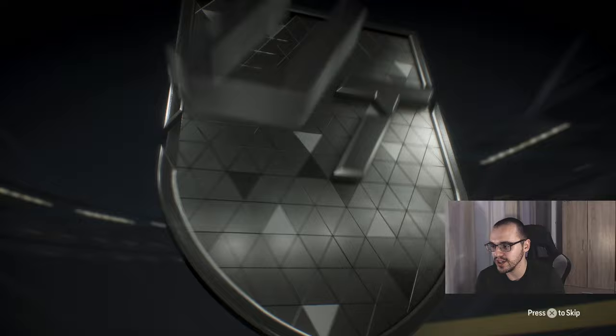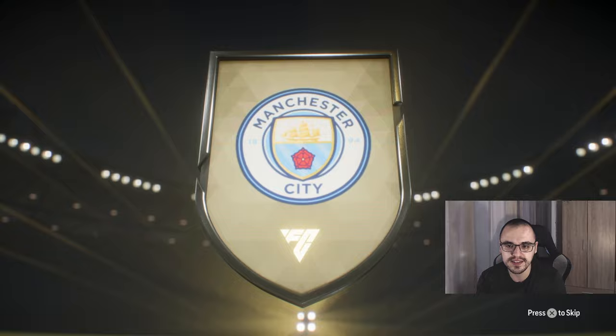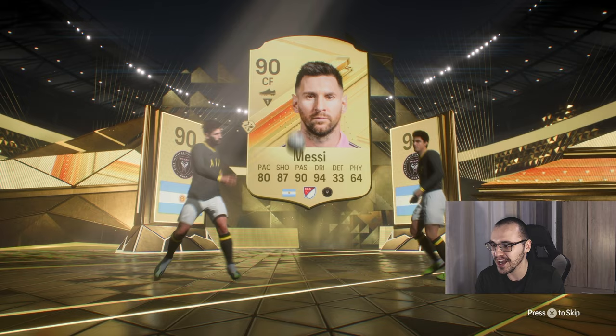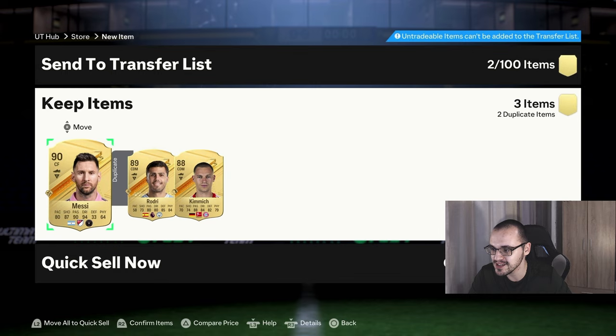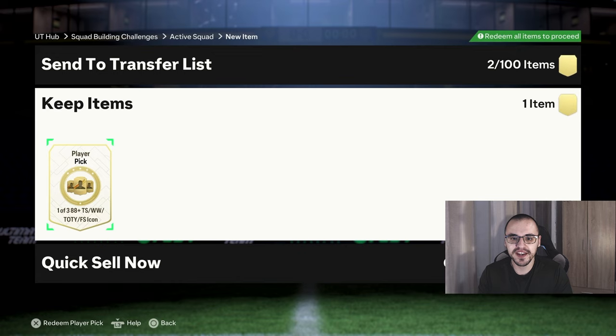Now we're opening four 85-plus times 3s — three untradable and one tradable. In this one — oh we do get Rodri! Is it a double? It is a double walkout! Who's next to Rodri? We get Messi. So we packed Ronaldo and Messi in one pack opening — it's only their gold cards but we can't complain. No special card, but what an 85-plus times 3 for us. And you know what? This means we will be completing the icon player pick right now!